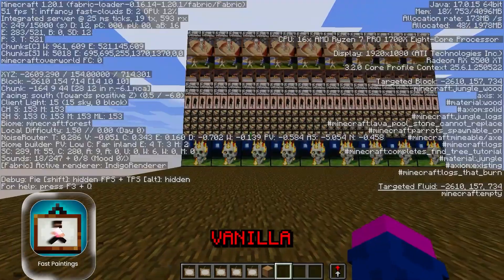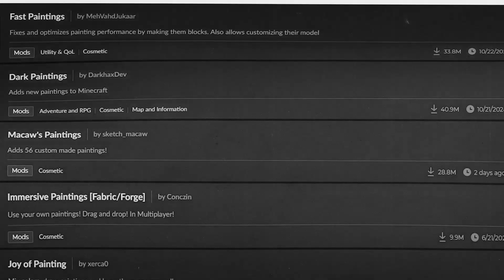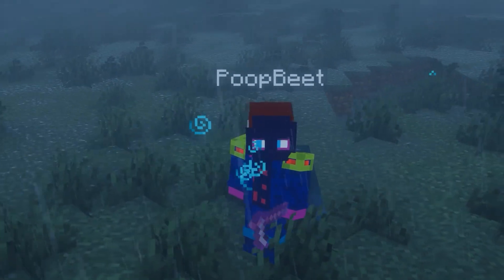For decor lovers, Fast Paint. Paintings become optimized blocks. 33 million downloads. Now let's move on to Minecraft's main problem: memory.